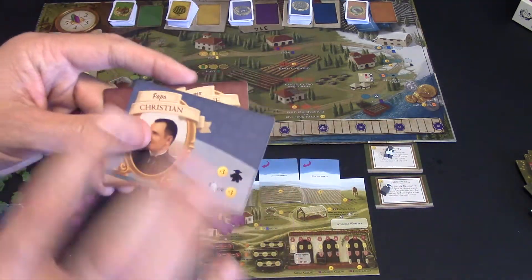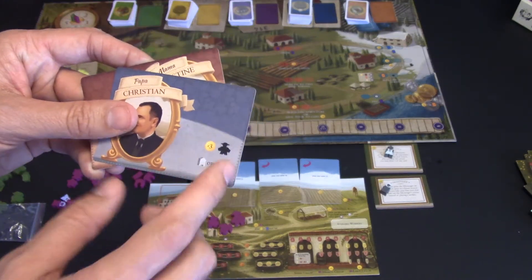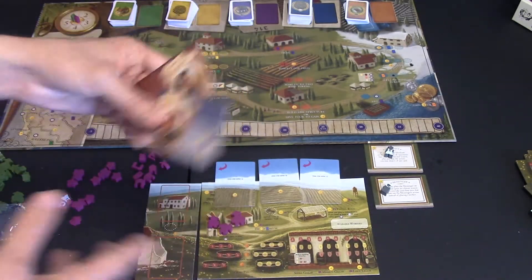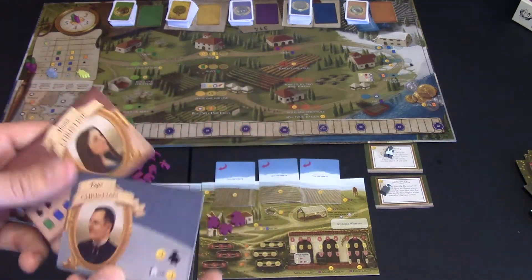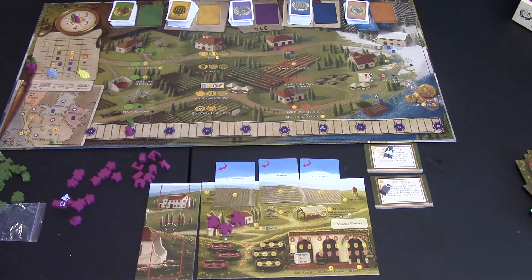The papa card always gives you a choice: it will give you one building for free, or more money if you don't want that building right now. Once you've decided, these cards are taken out of the game and you're ready to begin.